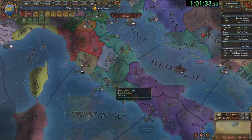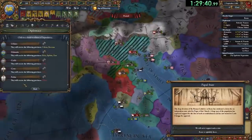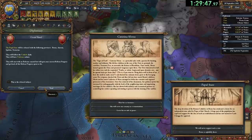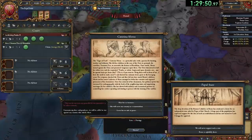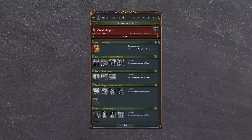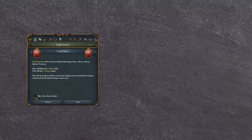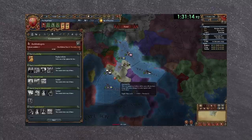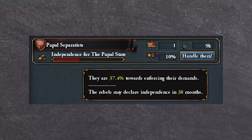After fully annexing the Pope, I perform a complicated sequence of events. It turns out that if the Papal States is revived through Separatists, they do not start with the Tier 1 Papacy reform enacted. Therefore, I wanted to time my release and play-as in a way such that the Separatist effect applies in respawning the Pope, but the play-as portion would still execute, allowing me to play as a no-Tier-1 Papal States. Since letting Separatists enforce normally is time-consuming and hard to control temporally, I opted to break myself to rebels, giving me better control on exactly when the Papal Separatists will enforce.